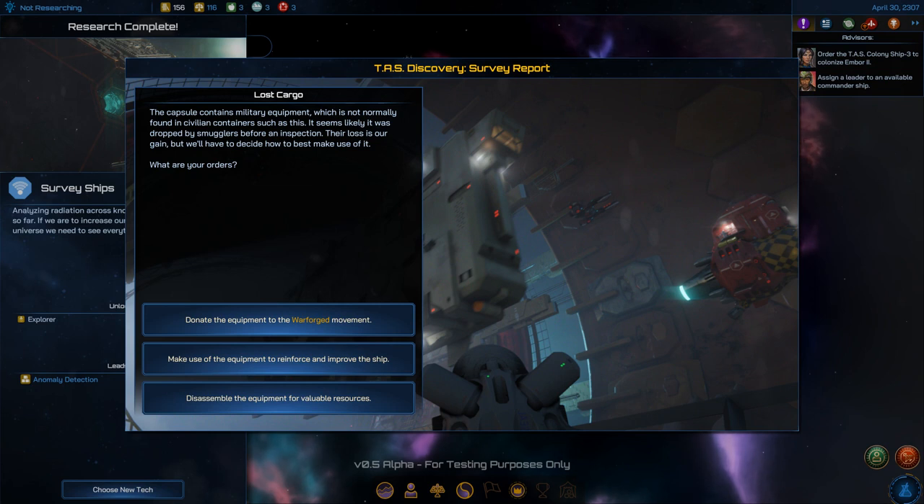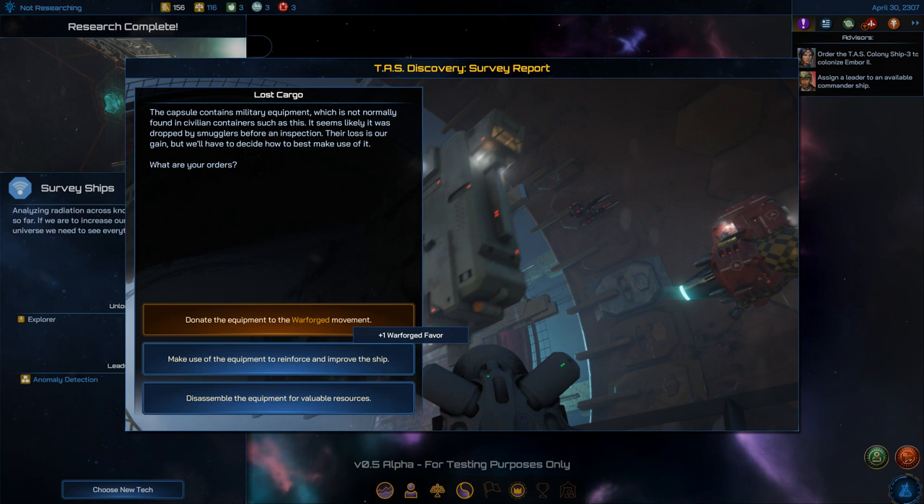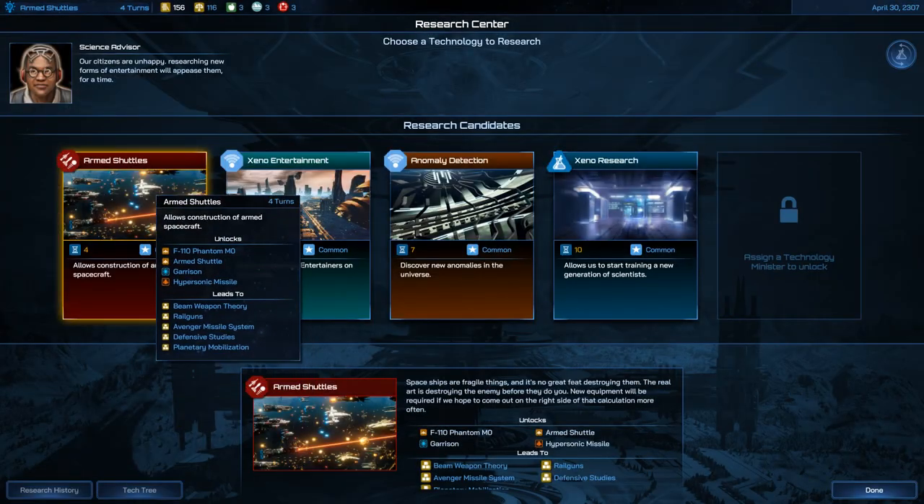A capsule found with military equipment — likely dropped by smugglers before an inspection. Options: donate it to the War Forged movement, reinforce the survey ship, or take three antimatter plus War Forged favor. What is War Forged favor? I'll choose it anyway.